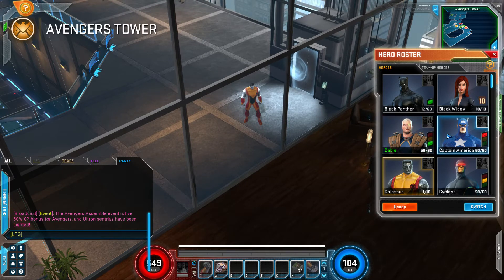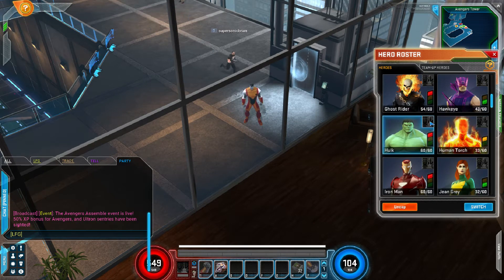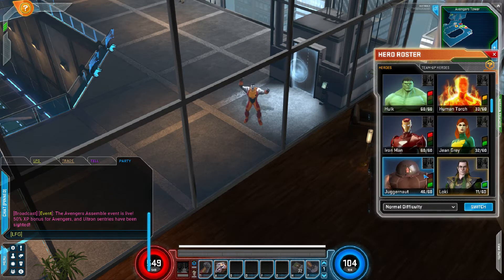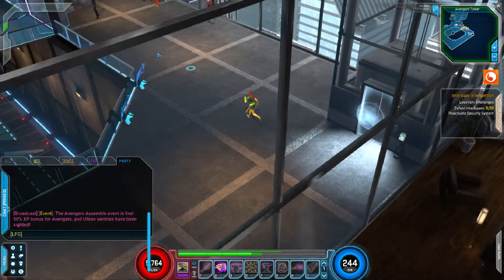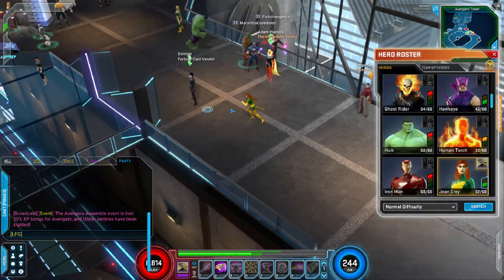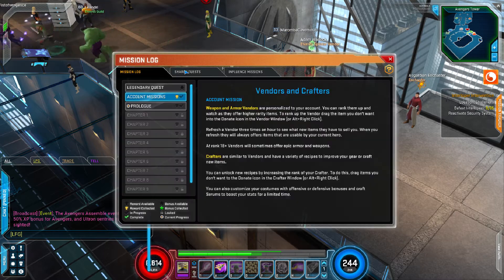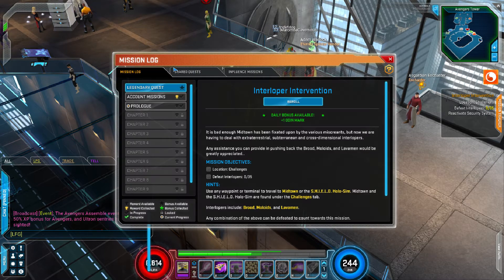The reason you want to hit level 20 is because at level 20 you unlock what are called Legendary Quests. Legendary Quests grant you bonus XP and they give you things called Odin Marks. Odin Marks are one of your two main currencies you're going to be concerned with. Odin Marks buy you what are called Blessings and they also get you your first Legendary item Trinket. You can hit L to open up your interface and pick your Legendary Quest right there.